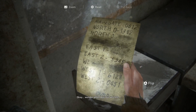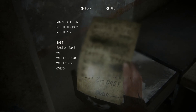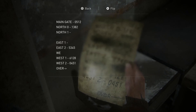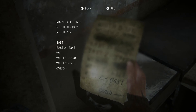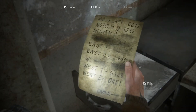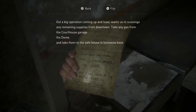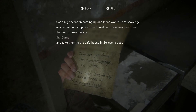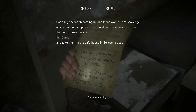I wonder when this was written. Main gate 0512, North 0 1382, North 1 blank, East 1 blank, East 2... Got a bigger operation coming up and Isaac wants us to scavenge any remaining supplies from downtown. Take any gas from the courthouse garage, the dome base, take them to the safe house instead of being at base.